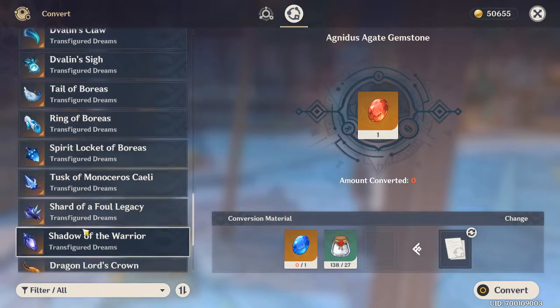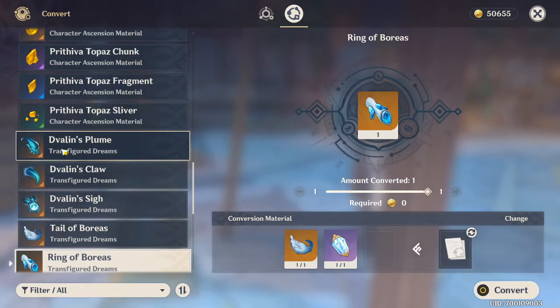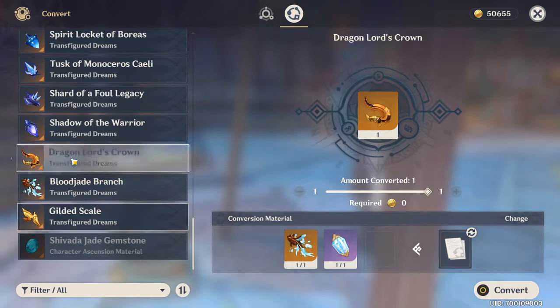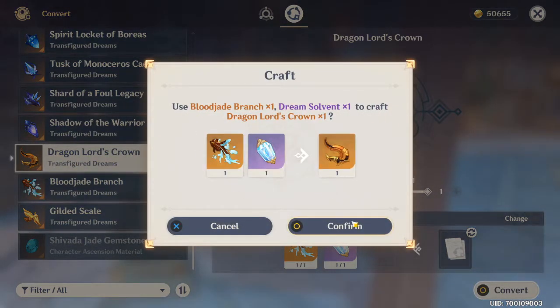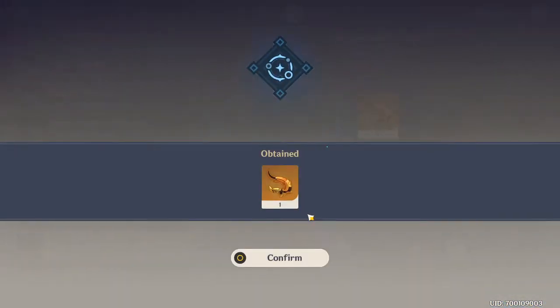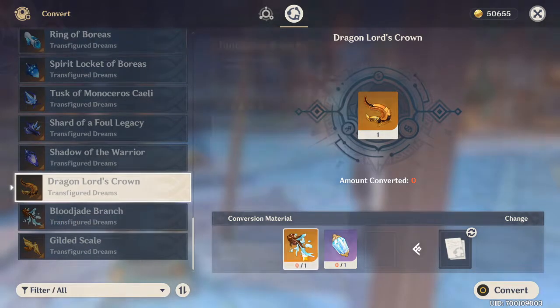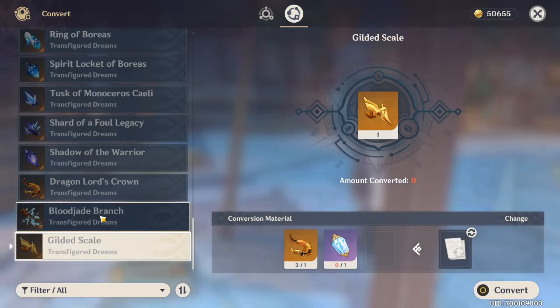Now I've unlocked all of them because I can change whatever I have into these, which is pretty nice. For example, we want one of these — you convert, I can get my material. Boom, there we go. Now I can't do anything because I don't have another Dream Solvent, but as you can see, I traded in one of these for one of those. Very nice.